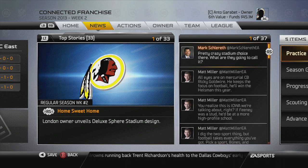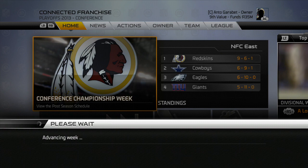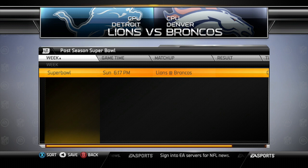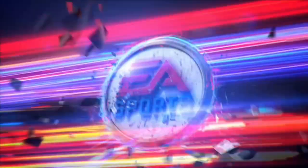We are finally heading into our new stadium. But first, you have to simulate the season you are currently in. We ended up in the NFC Championship game, but we could not quite make it to the Super Bowl. If you want to advance and move into the new relocation, you first have to simulate the current season. The Lions are facing the Broncos in the Super Bowl. We've now started a brand new season and simulated into week number two.